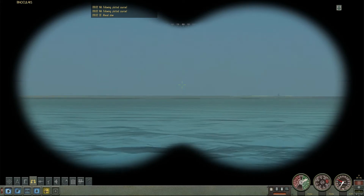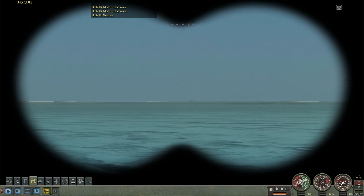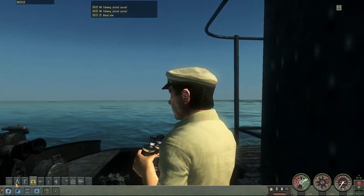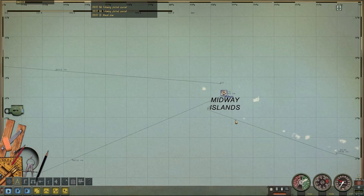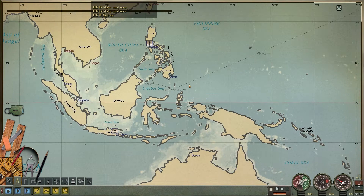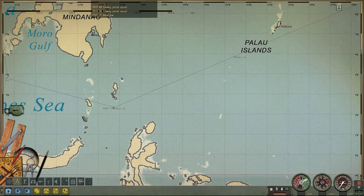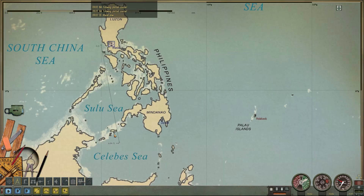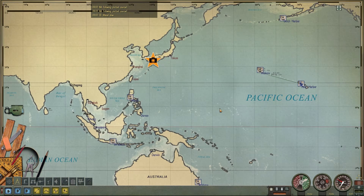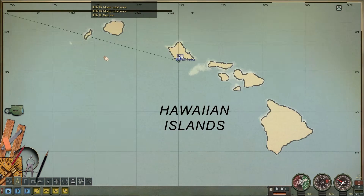I think that's Pearl Harbor in the distance. Probably is — I think that's a cruiser moving off in the distance. I should probably erase all these stray marks just so I don't get confused. There's a lot of math involved in this game if you didn't realize it already — you have to have a vague knowledge of math, but you do need some prior knowledge.